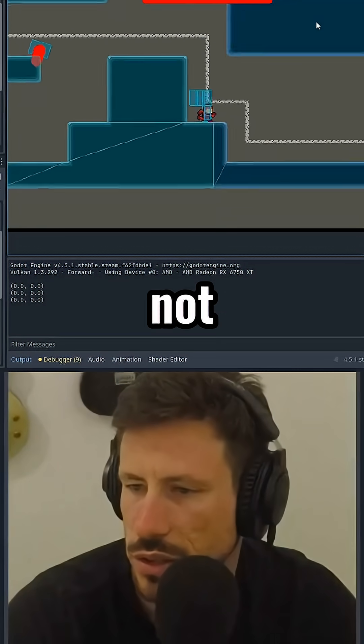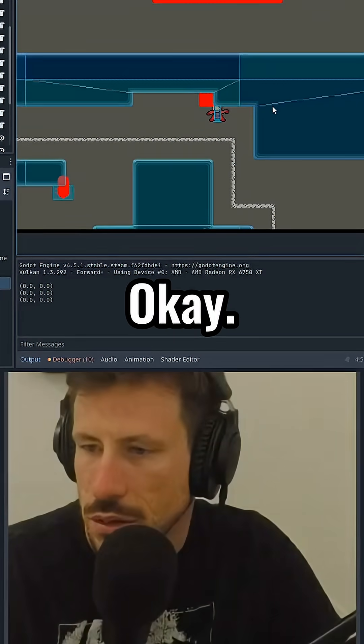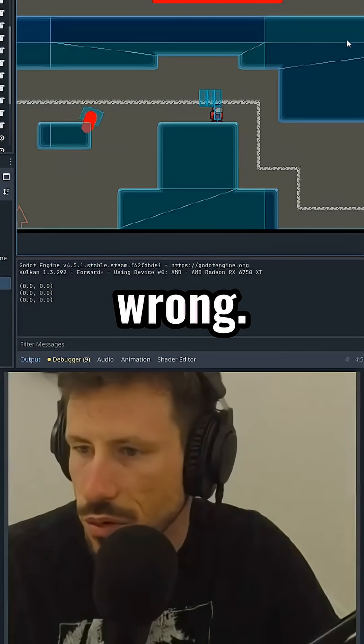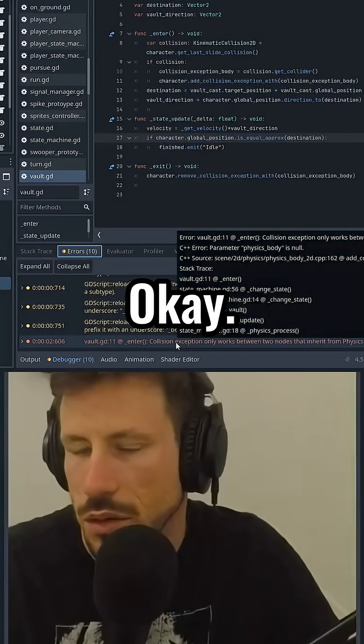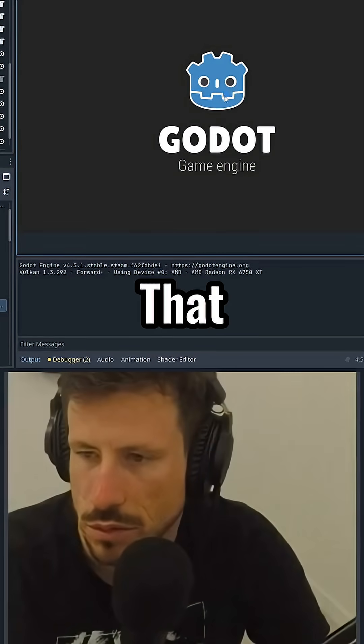In contact with the wall and that's not colliding, we are going to that position. Okay, we are getting into that state but the direction is completely wrong. We're also still colliding. Collision exception only works between two nodes that inherit from physics body, so I'll just use the mask instead. That should be fixed now.